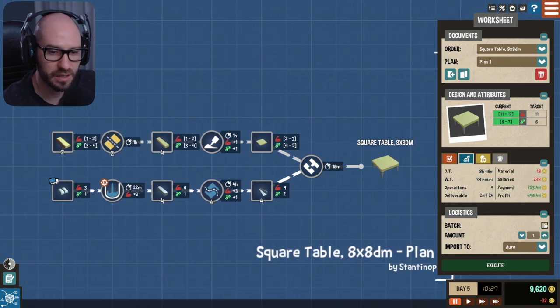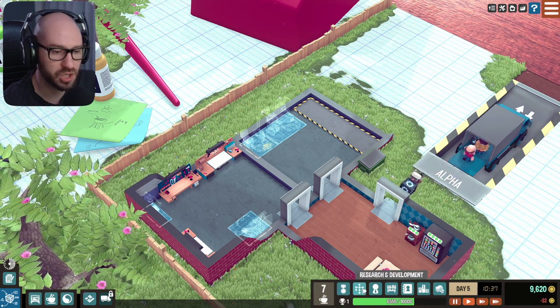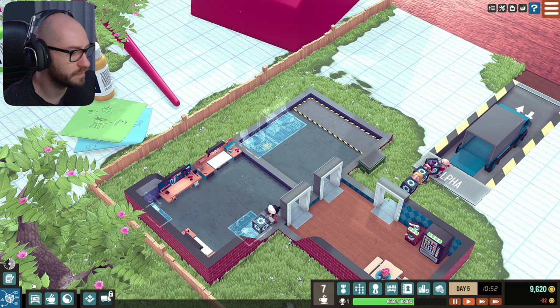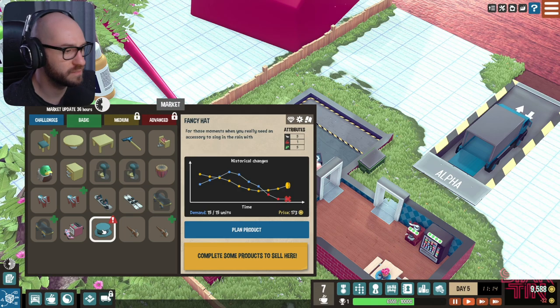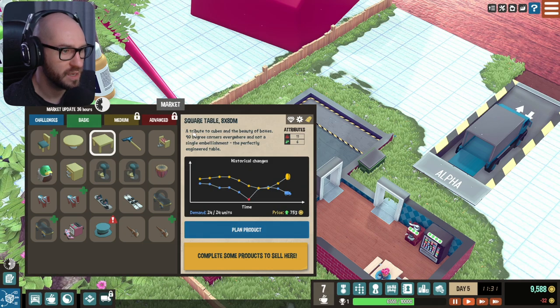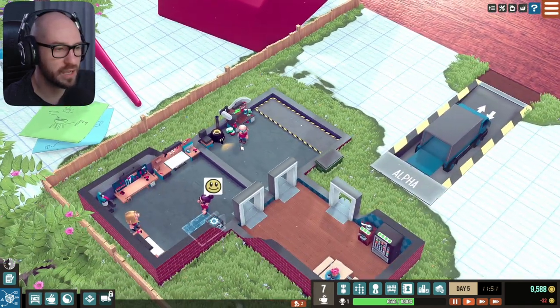How many tables do we need? Batching allows completing five products at a time — interesting. But how many do we need though? I need to figure out how many we need — where can I see the missions? Research, workers, inventory, client relations. This offer is expiring from the market so make sure you sell off any products depending on it before it goes. The price is really low so I'm not going to do this one. The problem right now is that I don't know how many tables we need — I'm a little bit confused.